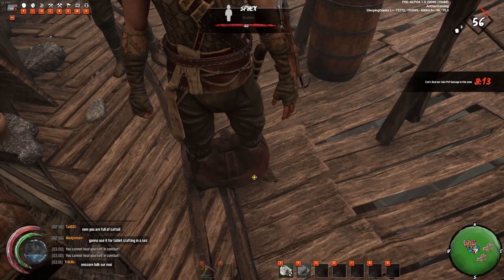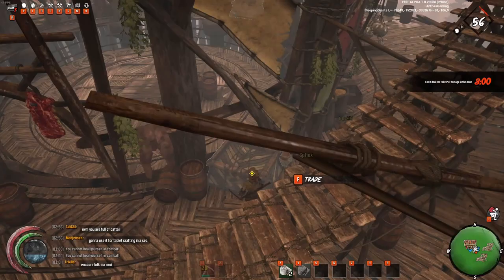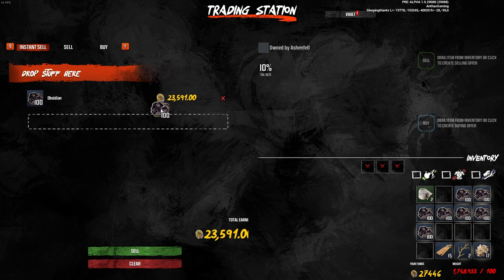Here we are back again at the trade station. Three men who have worked hard for a solid 20 to 30 minutes. We are sweating from head to toes but we are ready for our big payday. We are splitting up the resources equally and we are ready to cash in. And what happens next will surprise you, as it surprised me the first time — because of how much gold we will be getting from farming a resource most people don't even know of. Just look at that.